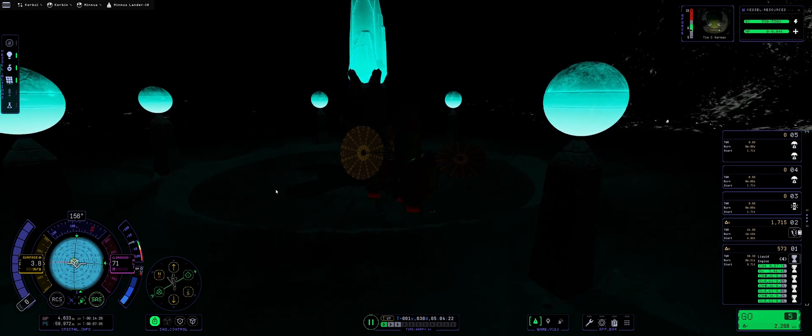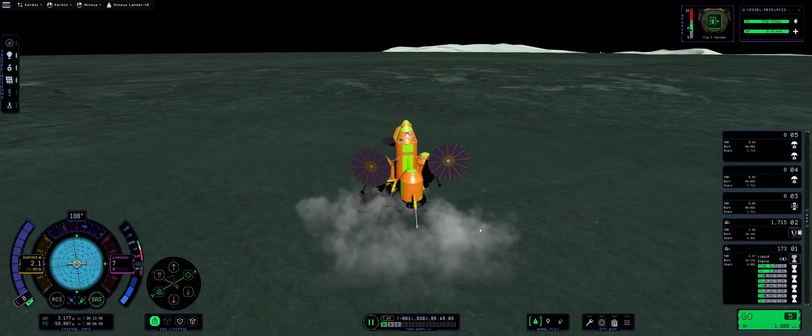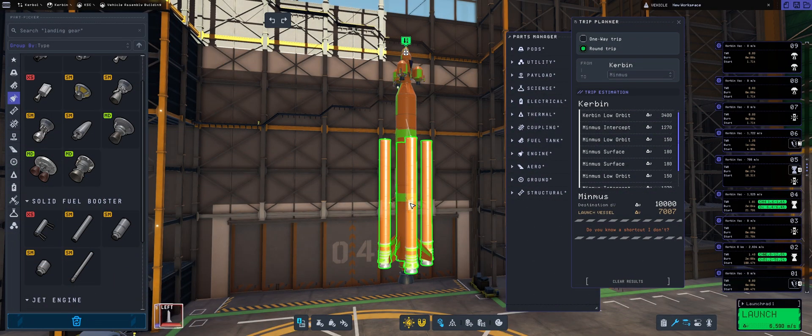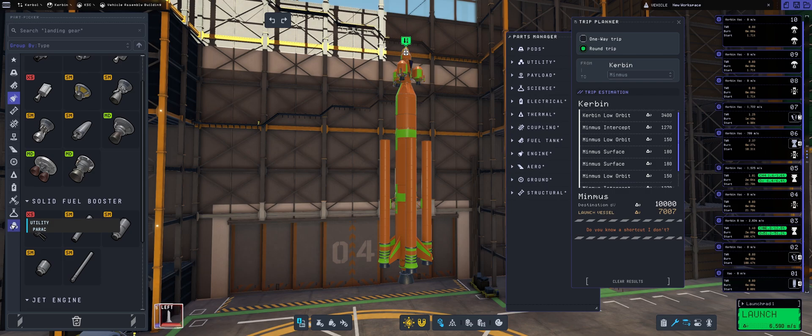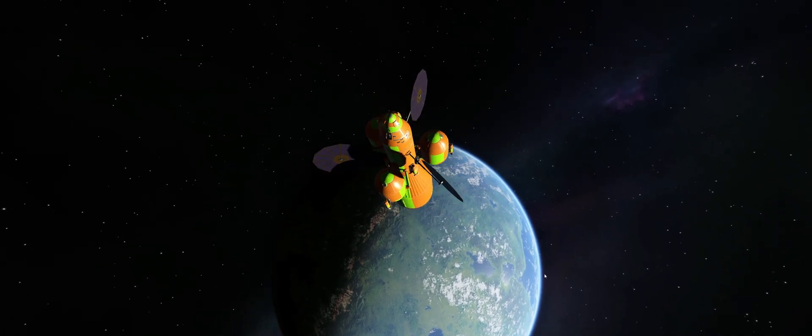We are going to visit the Minmus Monument, but we'll also perform a side landing for that extra science. We'll be covering everything, including the building, the launching, and the transfers, and all of those in between, and more.